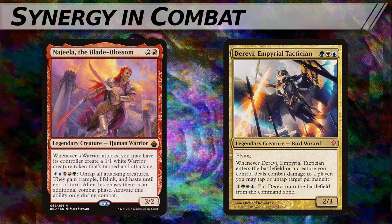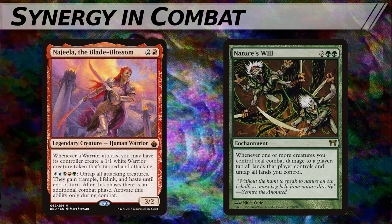Najeela can also combo off with cards like Nature's Will, an enchantment for 2 green green. Whenever one or more creatures you control deals combat damage to a player, tap all lands that player controls and untap all lands you control. It doesn't take very many creatures for Najeela to begin generating infinite mana, and thus infinite combat steps, and thus infinite damage through an infinite number of creatures, bound only by the life totals of your opponents.